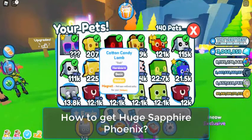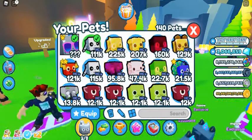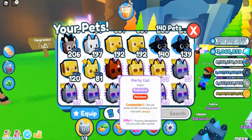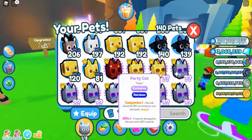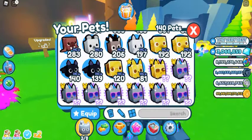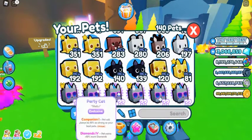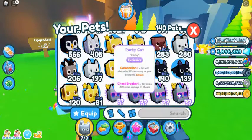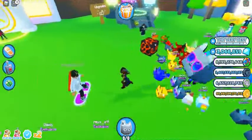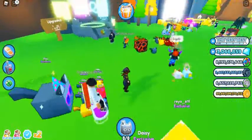How to get huge Sapphire Phoenix? Huge Sapphire Phoenix can be obtained from an exclusive DLC gift. The code for this gift can only be obtained from mystery pet collector clips, grey cat collector bundle, and red or blue collector chests. Season 1 DLC gifts are in-game items that will hatch one random pet per gift. They can be obtained by buying real-life Pet Simulator X toys from a store and redeeming the attached code.